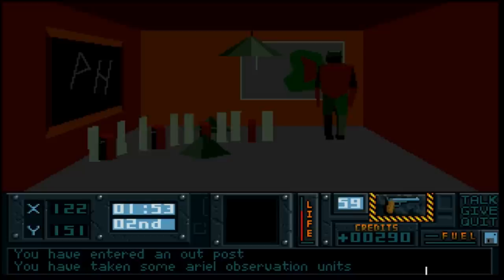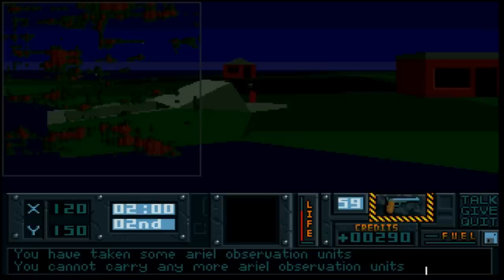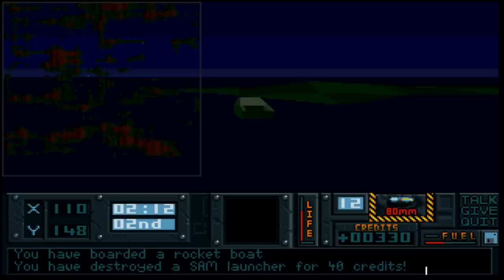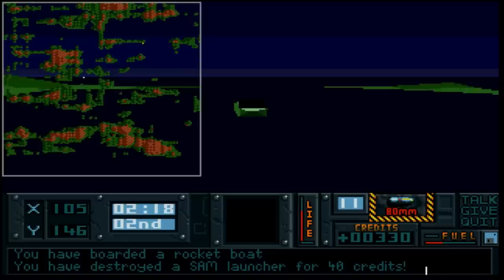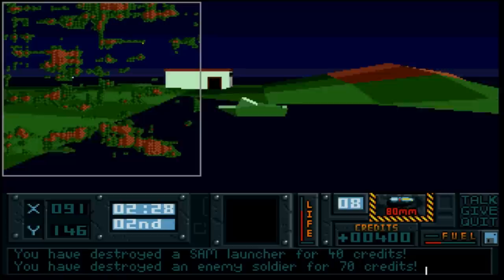We've just entered a hut and picked up Aerial Observation Units - we'll need those for our remote map. And as you may have seen, that area was full of landmines. It really is difficult - the enemy won't make it easy. It might look easy, but it's dark. If I was in a helicopter at this point, those guns would be more than active. It really depends on what you come across.